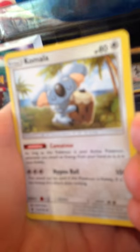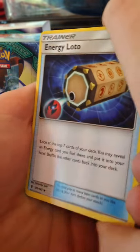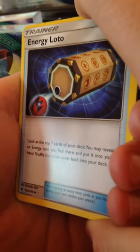It's a pretty cool set. Oh, I love Komala - I love this Pokemon, it's like a koala. Energy Loto - you can get special energy from your deck, which is pretty good. It's not amazing, but there's a top seven card in the middle of the energy card.